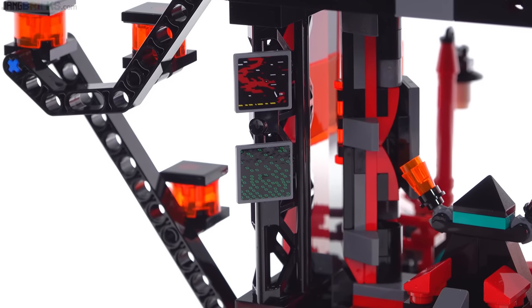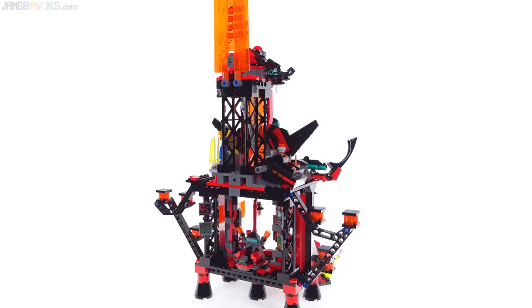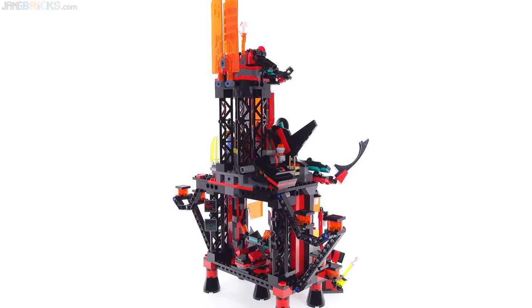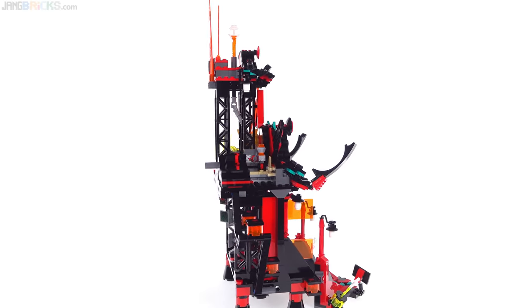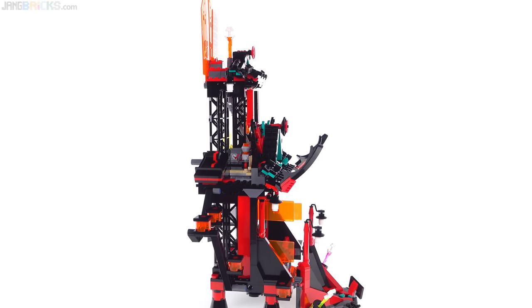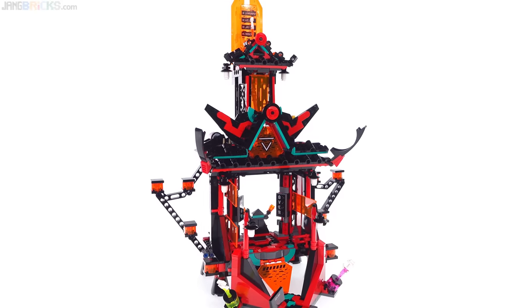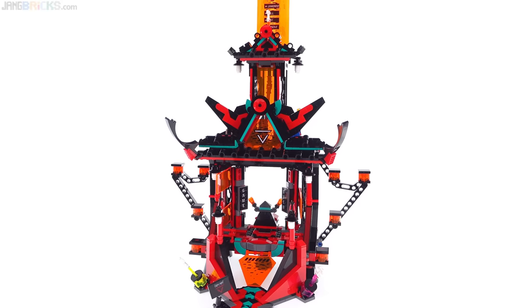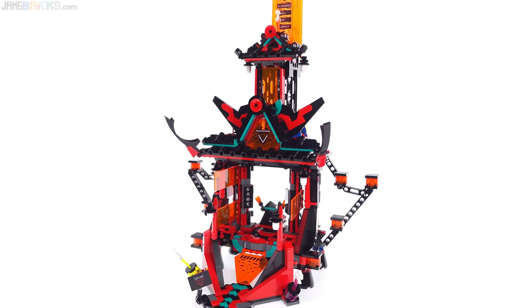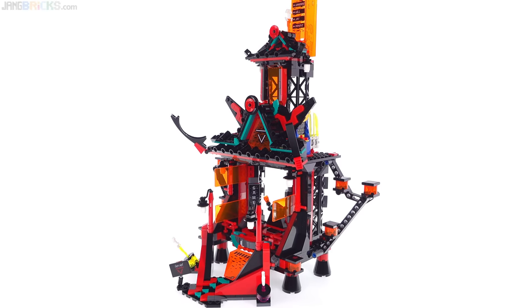I don't know — is that supposed to be Centipede there, or just a representation of bits or some other data construct? There's also a dragon game. One thing conspicuously missing is something to do with the third kitana. We've got one at the top and one for the trap on this side, but what do you do with the third? I don't know. I assume we'll find out in the show, but it feels like a missed opportunity.